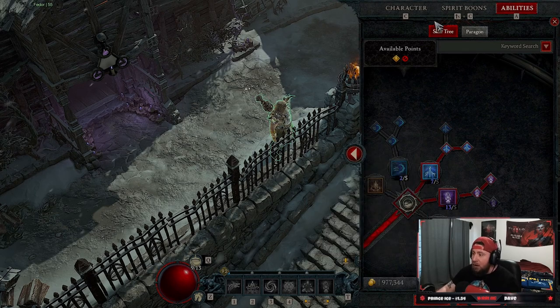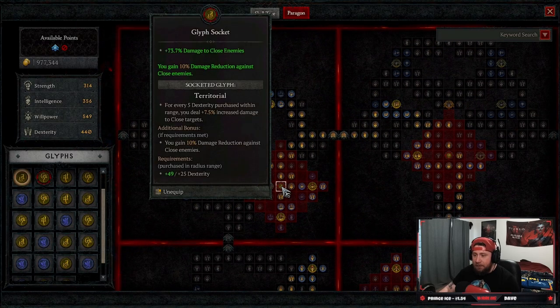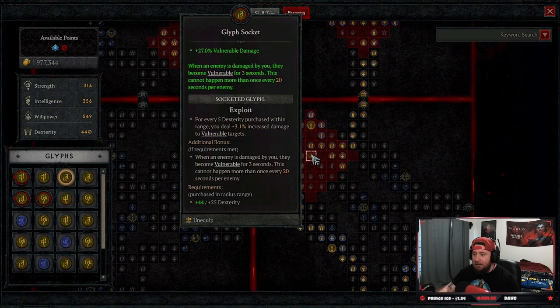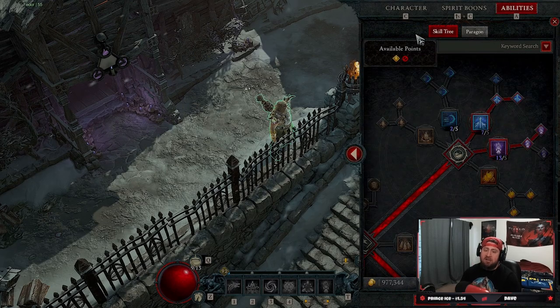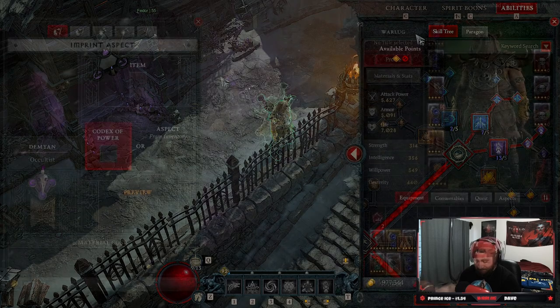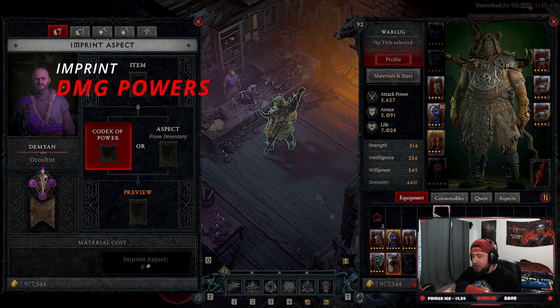Make sure your builds are applying Vulnerable in some way, whether through a skill or the Paragon board. The Exploit glyph on the Paragon board automatically makes enemies Vulnerable when you damage them, and every single attack makes them Vulnerable no matter what. Apply Vulnerable in all your builds and you're going to absolutely annihilate enemies.